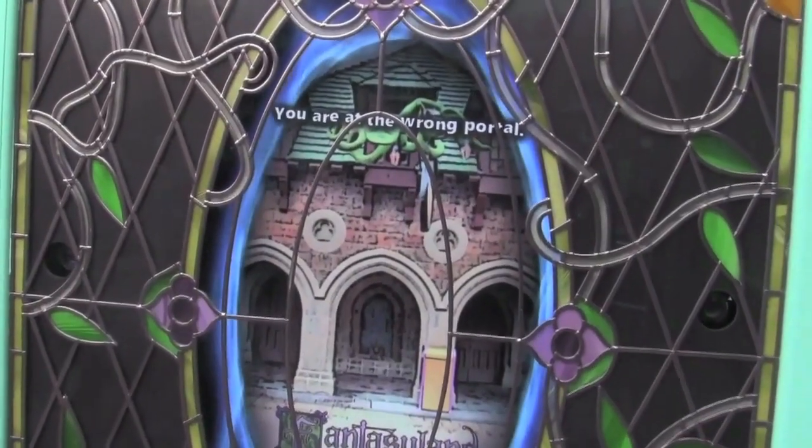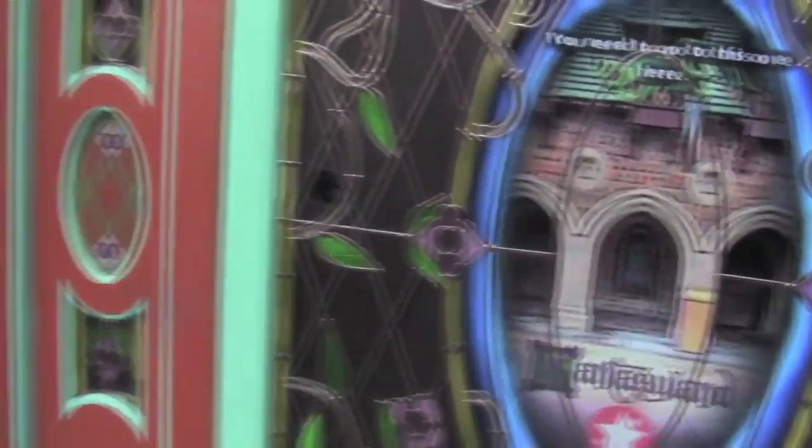Also, waiting in line only to realize that you're at the wrong portal is a real pain. Although at least they tell you you're at the wrong portal: 'You are at the wrong portal! You need to go to this one here!' Wait — the card actually does remember what portal you're supposed to go to? What else do you know, card? What other secrets are you remembering?